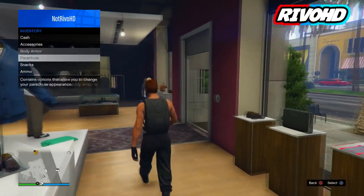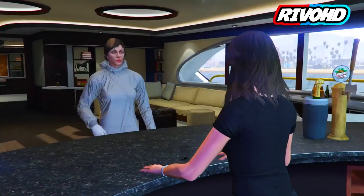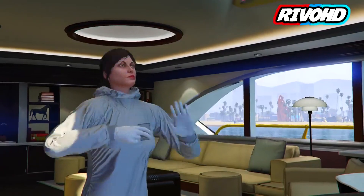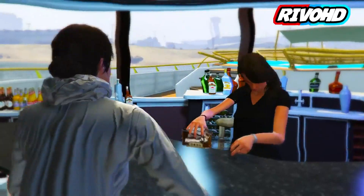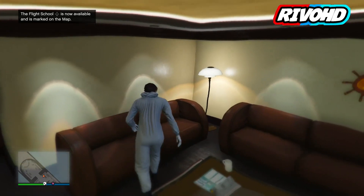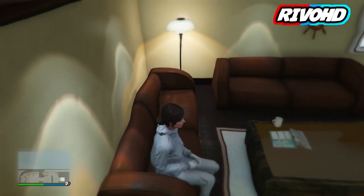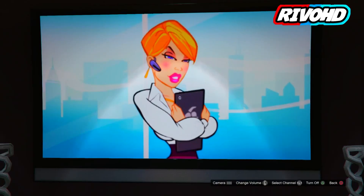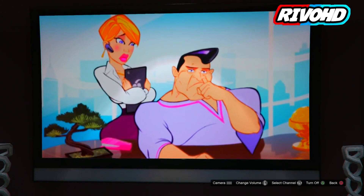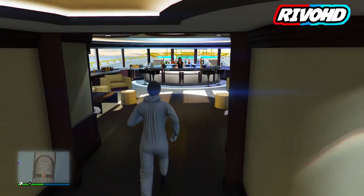This next glitch is how to be drunk forever. Head to your yacht and drink beer until you get drunk. When your character is blurry and really drunk, head to the TV room, press right on the D-pad and press Watch TV, then press Triangle or Y to watch TV for at least five seconds, then back out. You'll no longer have the blurry effect but you'll be drunk forever — you can troll your friends with it.